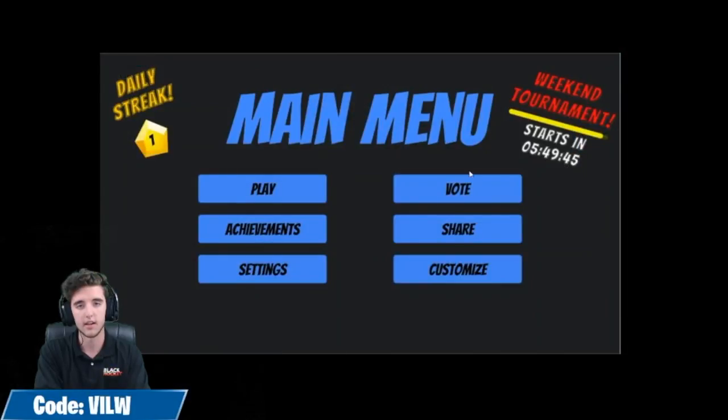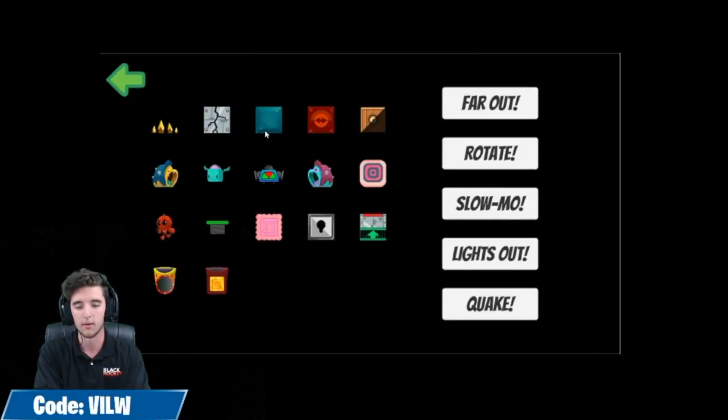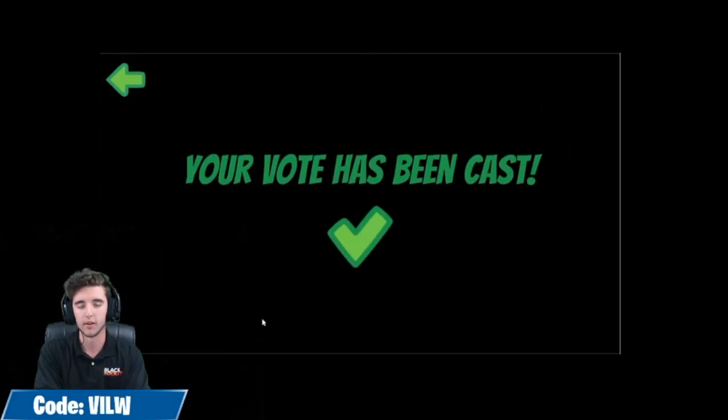Remember to vote on today's game by logging in through blackrocket.com/eSports, selecting the vote button, and entering the room code provided in the stream below. Make your selections, and you should see an animation playing behind me now that's going to outline that process. We'll be right back once both players are ready.